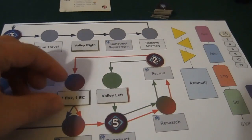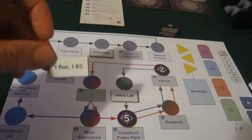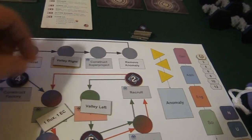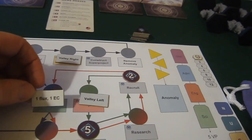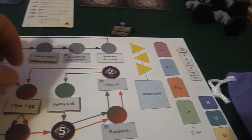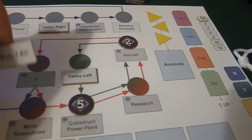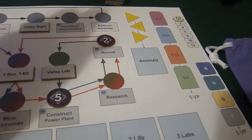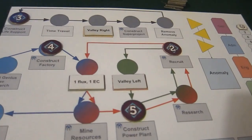The board has been seeded with tokens for the Fractures of Time expansion: a value-left tile, a value-right tile, and a simple one-flux one-EC (energy core) tile. These have icons rather than text in the final version. I've placed them on the easy side — the other side indicates harder difficulty.